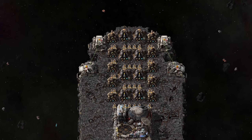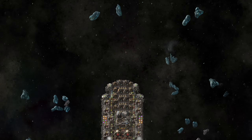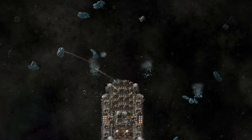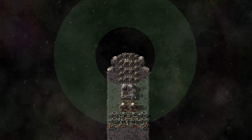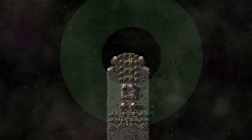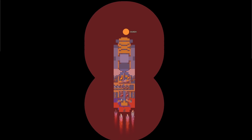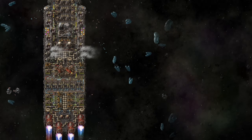The next thing to think about is defense. Rocket launchers are mandatory for an Aquilo trip, and we still need gun turrets to deal with small and medium asteroids. However, the positioning of our defense systems is crucial. We only care about destroying asteroids that are on a collision course with us. This is why I prefer putting rocket launchers and turrets in the horizontal center of my spaceship — to limit the horizontal range of my defense and avoid wasting ammo on asteroids that won't actually hit us.